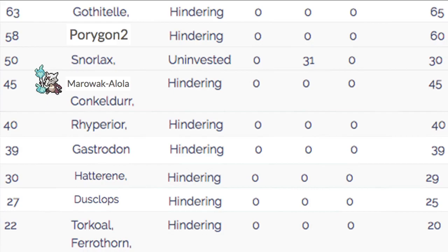A couple of things we do outspeed initially: Rhyperior, Gastrodon, Hatterene, Dusclops, Torkoal, and Ferrothorn. All of those Pokemon are under us in speed, which makes them faster than us when Trick Room is set. So if you're up against a Trick Room team that has two or more of these Pokemon, you might want to stray from setting it - maybe even reverse it, which is very good. Just want to be careful with that.